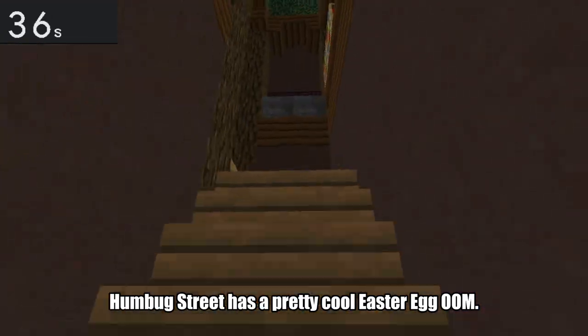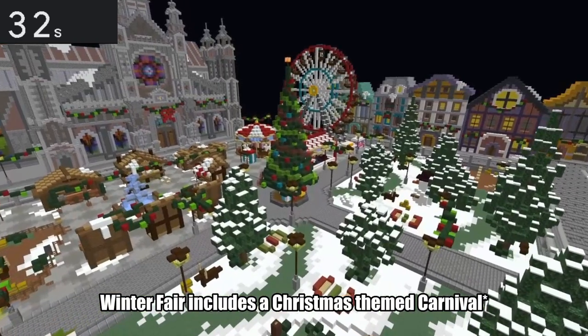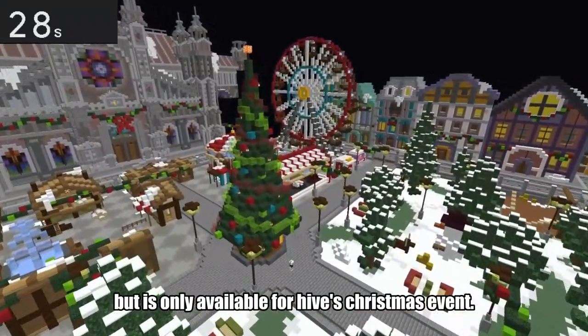Humbug Street is a pretty cool easter egg out of the map, but it's only available for Hive's Christmas event. Winter Fair is an entire Christmas-themed carnival, but it's also only available for Hive's Christmas event.